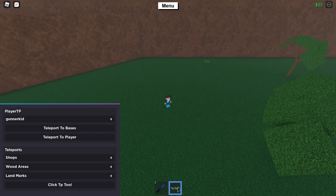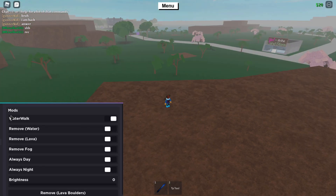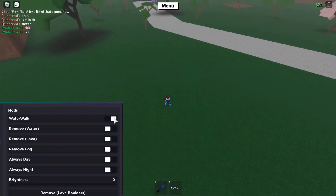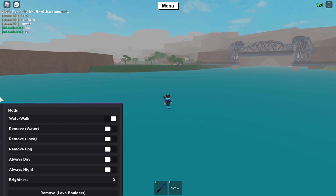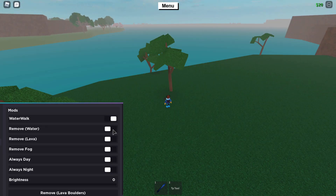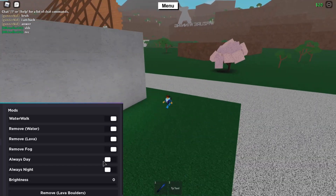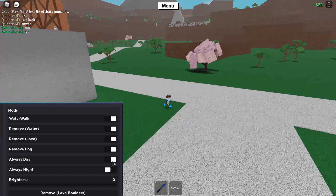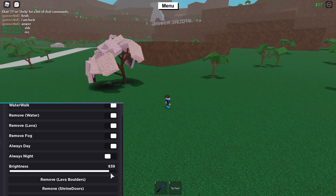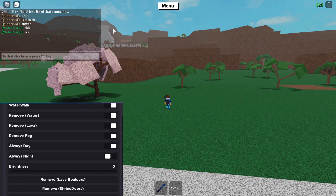The Mods tab includes water walk, which allows you to walk on water. You can also remove water by toggling it on. Remove lava lets you remove lava in the volcano. Remove fog is pretty good - you can remove the fog in the game. Always day is very nice, and always night is available too. Brightness lets you increase the game's brightness, though it didn't seem to do anything noticeable.